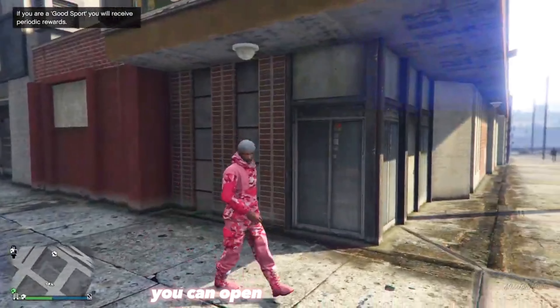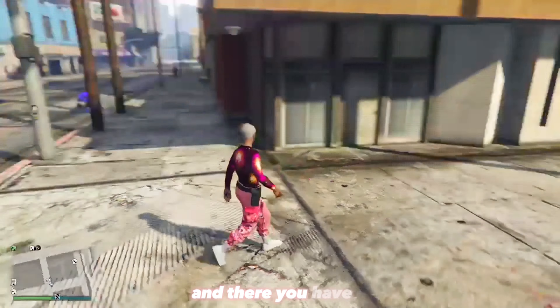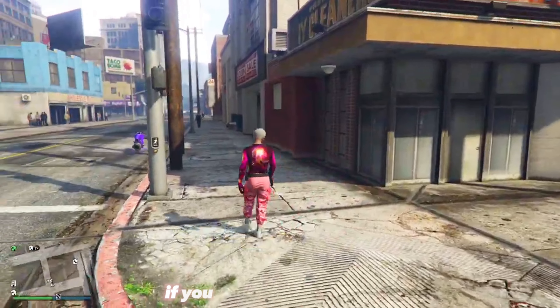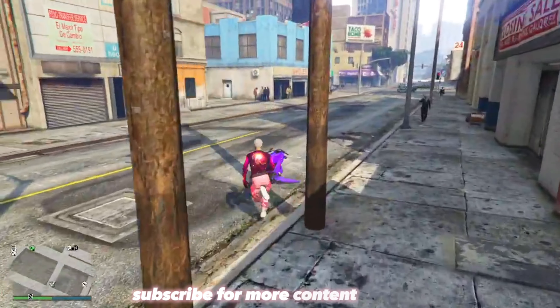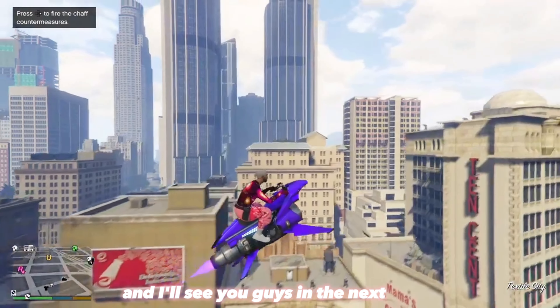Once you're back in free mode, open your interaction menu, go over to Style, and equip the outfit you saved — and there you have it. If you enjoyed this video, subscribe for more content like this, click on the videos on screen, and I'll see you guys in the next video.